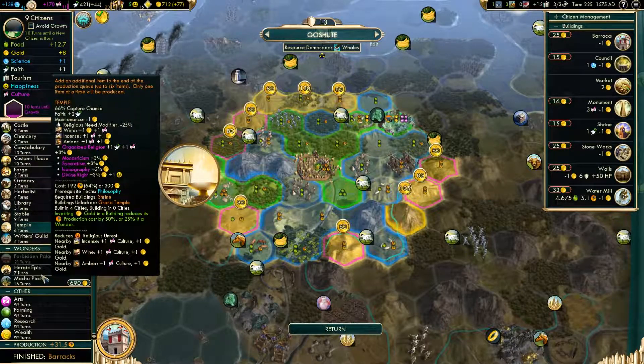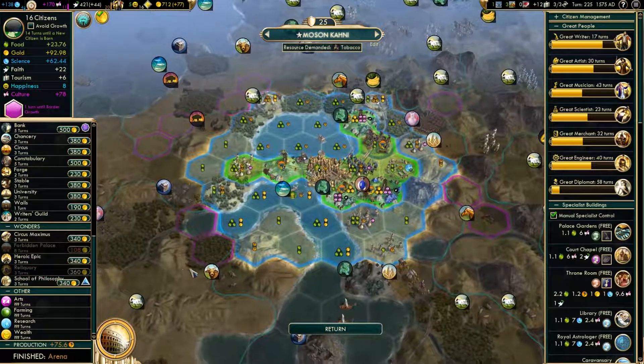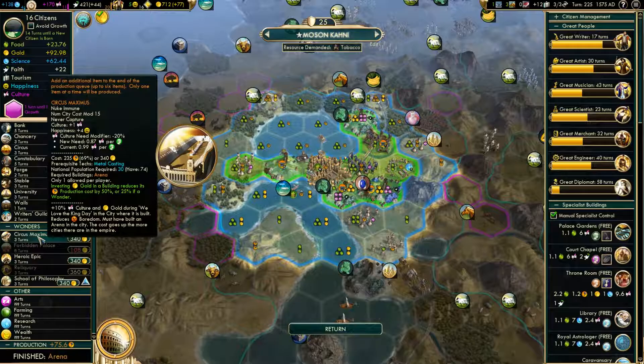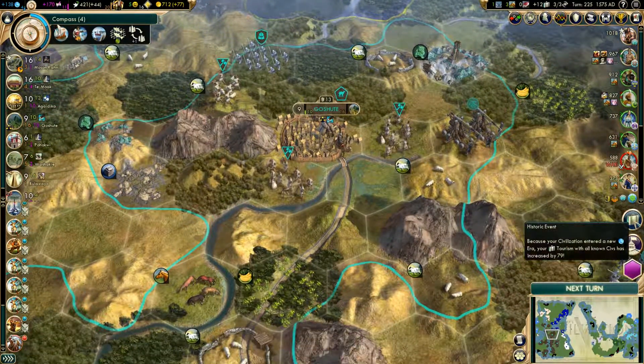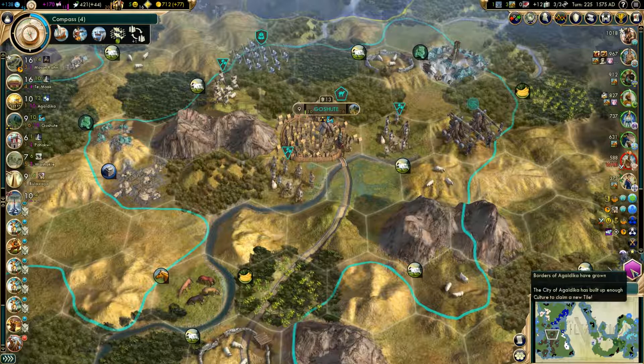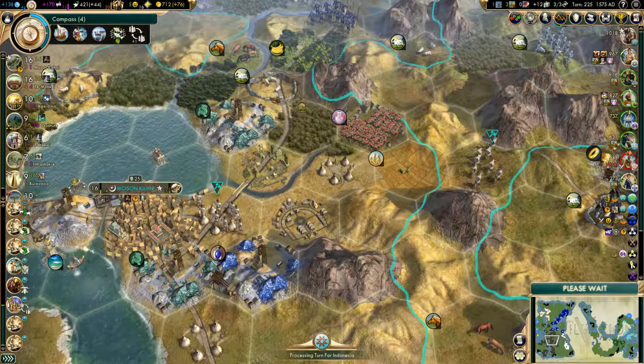We're going to get the compass and finish off the previous era. You need a lot — though you are close to mountains, so you could build Machu Picchu, you could try anyway, probably going to get beaten to it. You know what? Let's just do it.